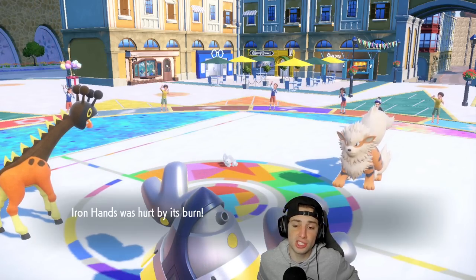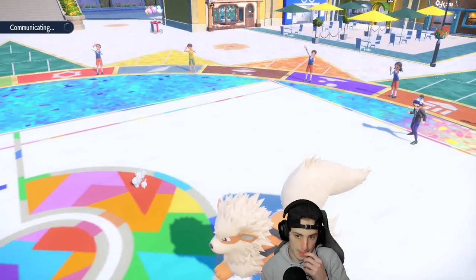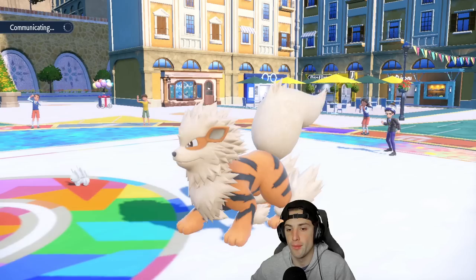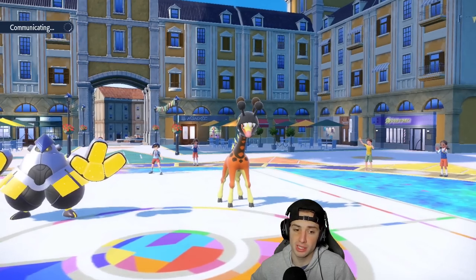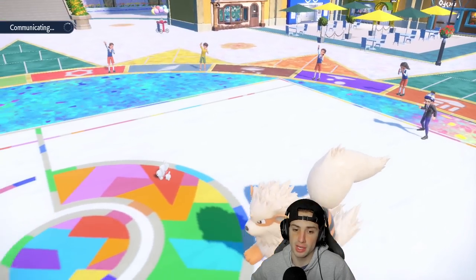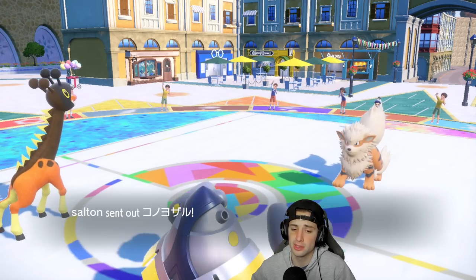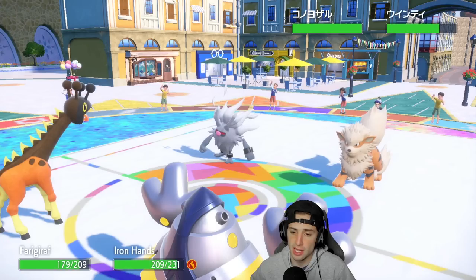Hyper Voice here, Swords Dance popping. Let's try to boost the attack a bit more — considering we're burned, I'd rather go plus three on the stat board. They might even swap the Arcanine, I wouldn't be surprised. There's no way Maushold Terastallizes. He ends up just withdrawing the Maushold and going into Annihilape, potentially. Yep, it is Annihilape — solid swap from him.